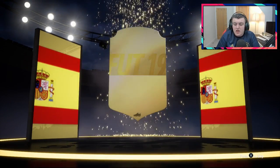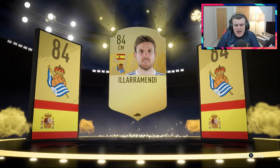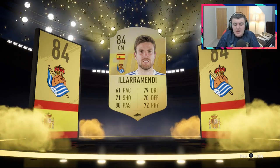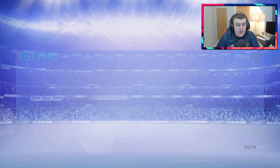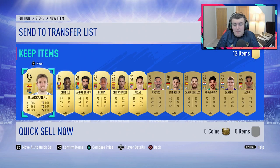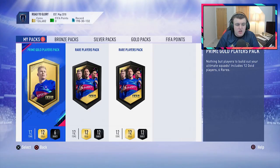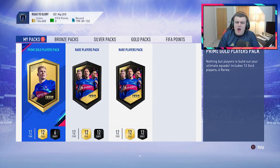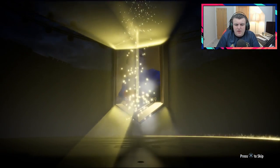We do get another board drop — it's going to be a Spanish centre mid, Illyra Mendy, 84 rated. Not too shabby, we'll take the 84s because they're always useful. We get an Dembele there as well. And all the non-rares and rares will be useful eventually for some kind of SBC down the line — we'll figure it out when they do become available. But they will become useful at some point.